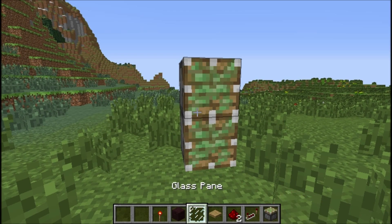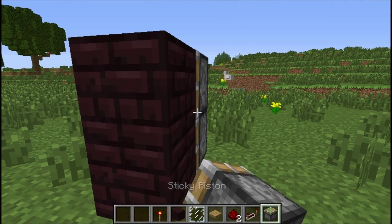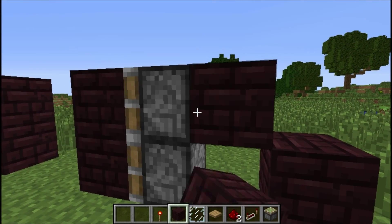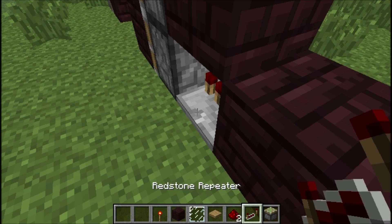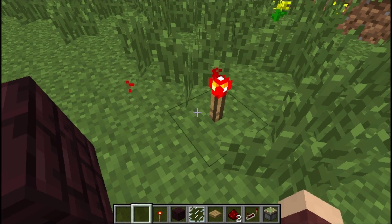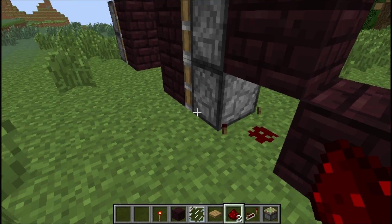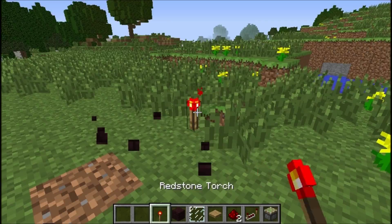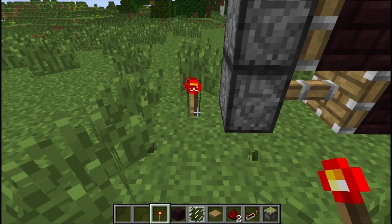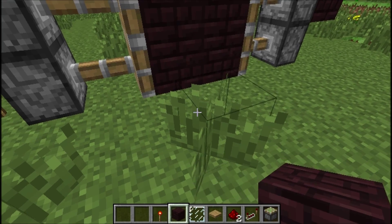Let's give ourselves some piston doors. Now you might remember he had something like... something like that — I don't remember exactly how he had it. But watch this — that right there, just that one torch, does the exact same thing, as long as you have a block. It does the exact same thing.